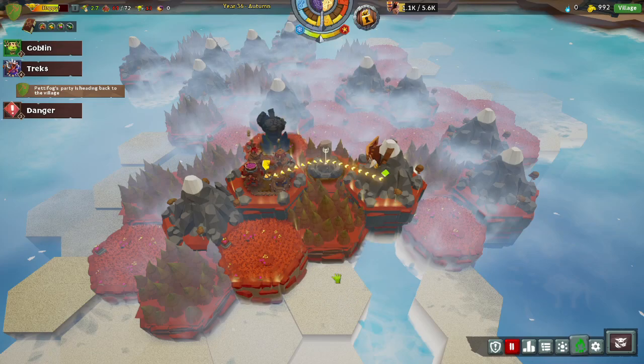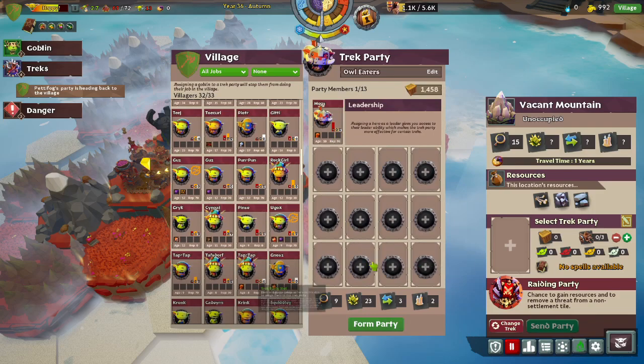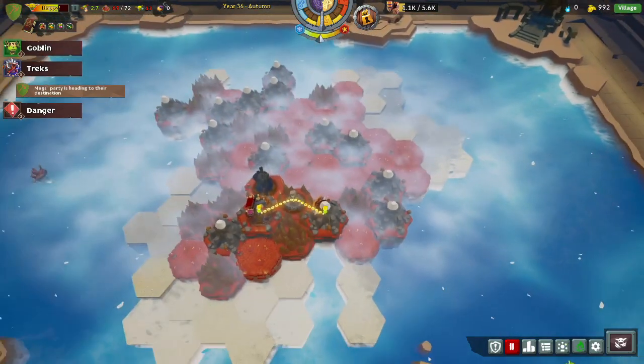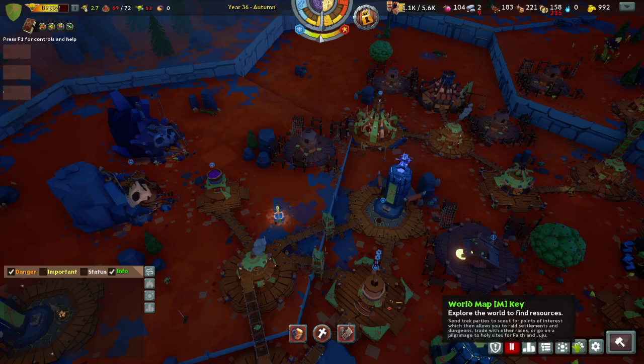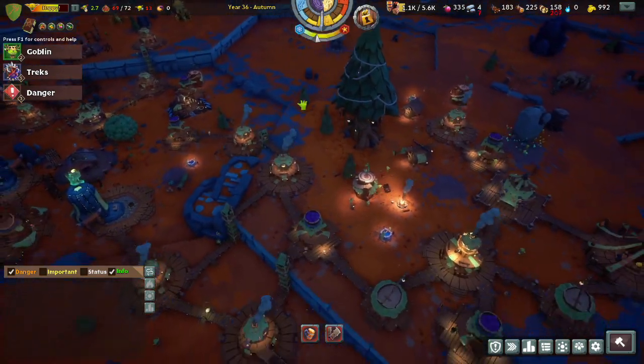We need to claim and disband this party, but we can immediately send them out again. We will need to reform the party, but we can send them out again. We can raid this location for rocks — and just like that we have more berries. Bam, 300 berries.